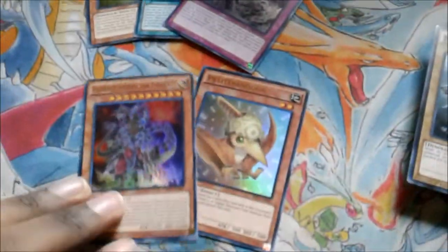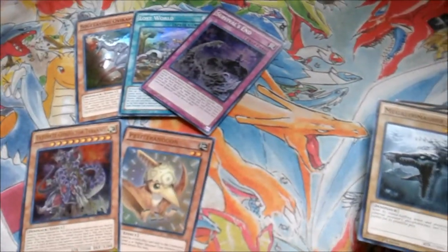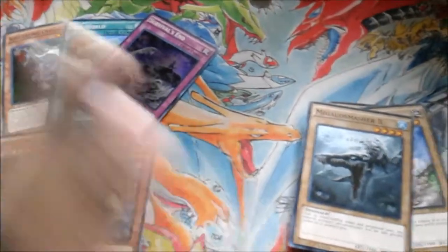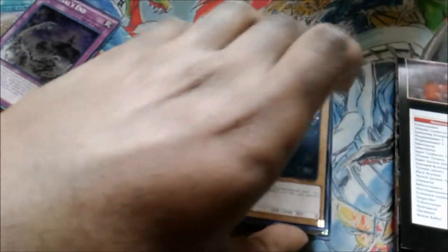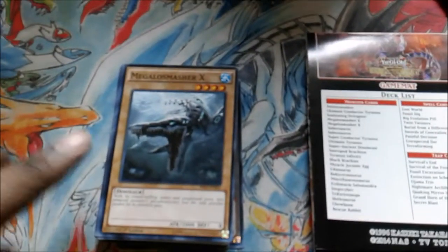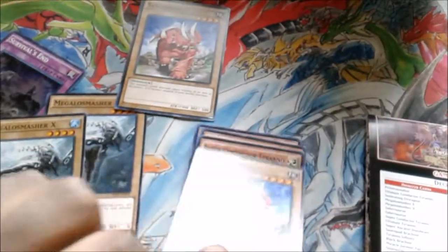Definitely not bad holos, but they could have done a lot better. In the Japanese version they had a whole bunch of prismatic rares. The TCG is slacking. Next we have two Megalos — Megalos Smasher X — and two Saber Saurus. They're kind of mismatched so let's just put them in order.